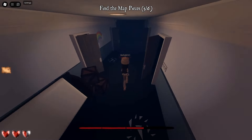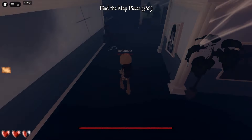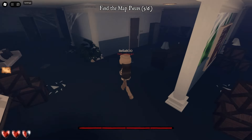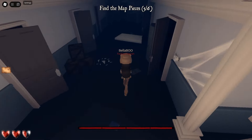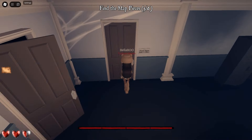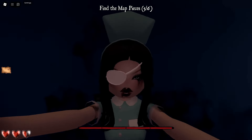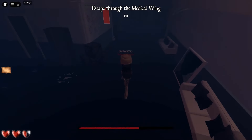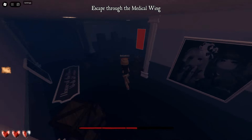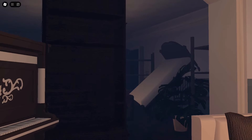After you get that piece, run away from the nurse and go around to Head Nurse Julie's office. This will give you a jump scare when you get the last piece, and it will alert the nurse. Then literally just sprint to the door and unlock it. It's pretty simple but it can be quite hard — I've done this quite a few times.